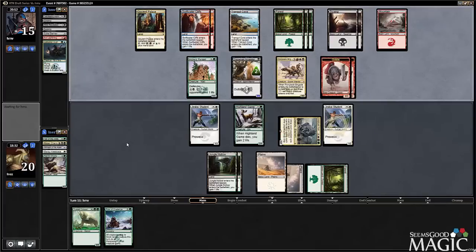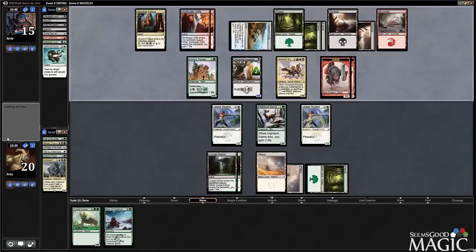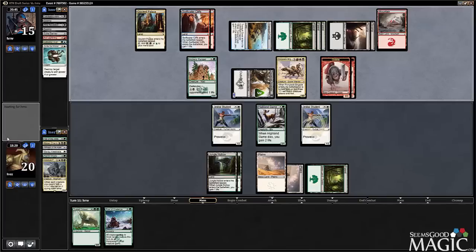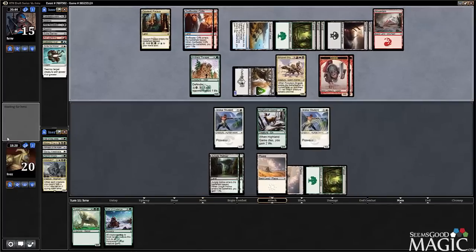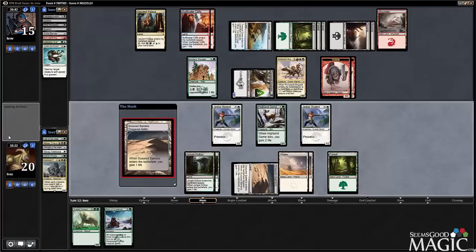I guess he could have the Rush of Battle, but that's not even lethal. Well, Smite's kind of a big deal — it's a setback, but it's not the end of the world. We just need a mana, then we're in Tusk Colossid territory, but unfortunately it's kind of a tapped land. That's all right — we just chill, we're still in good shape.